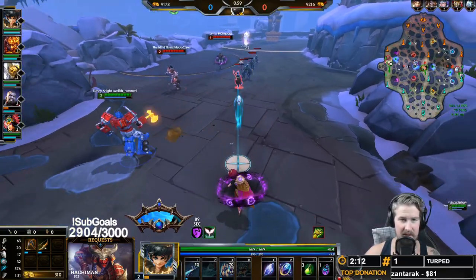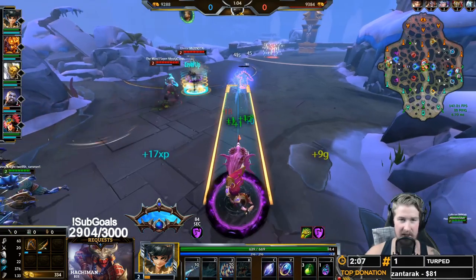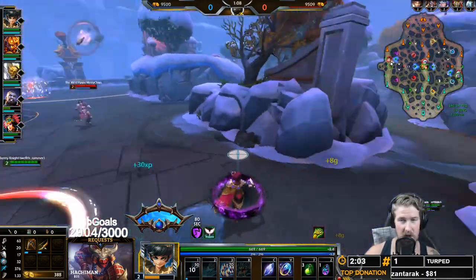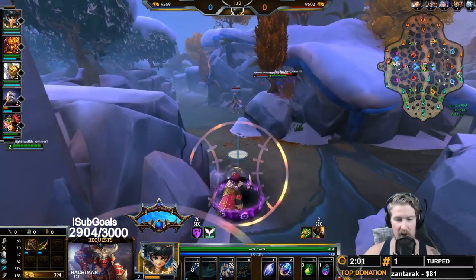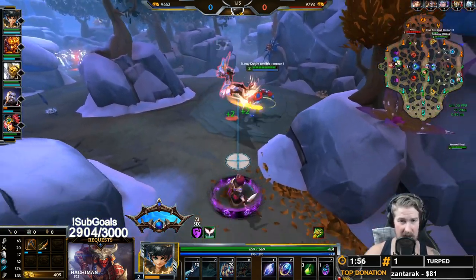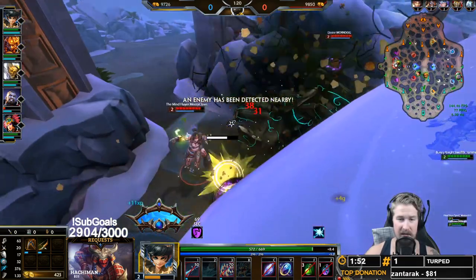Her second ability is going to be your main form of burst damage, and it's the ability we're maxing out first. It's a cone in front of you — when it hits a target it does damage, slows them down, and gives a nice armor shred. The armor shred is going to really help you with tanks in the late stages of the game, so there's a lot of built-in pen on the Charybdis kit because of that.